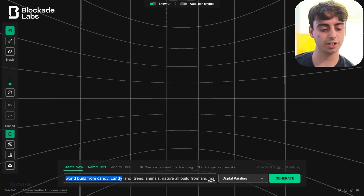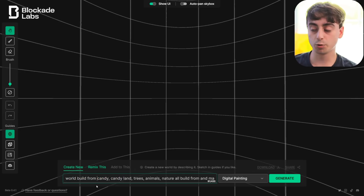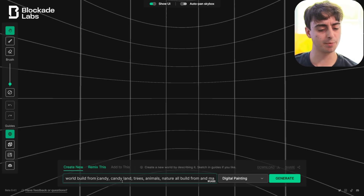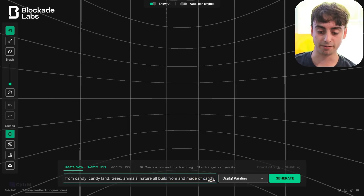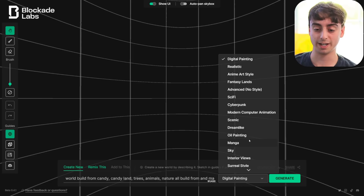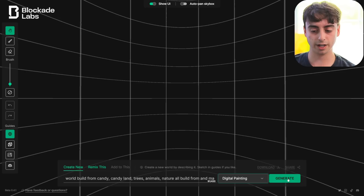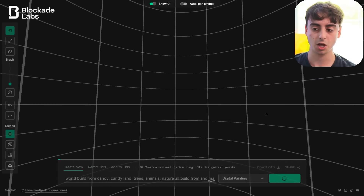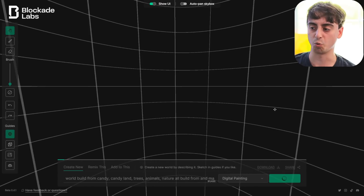We can try just a straight-up text prompt. I am new to this, so I'm not going to be fantastic at prompting just yet, but we're going to start off with a little test. The prompt is: 'World built from candy, candy land, trees, animals, nature, all built from and made of candy.' They also have a bunch of different styles to choose from — very plentiful. The basic one you start off with is digital painting, so let's try that and click the generate button. Now it's going to generate this 360-degree world for us.